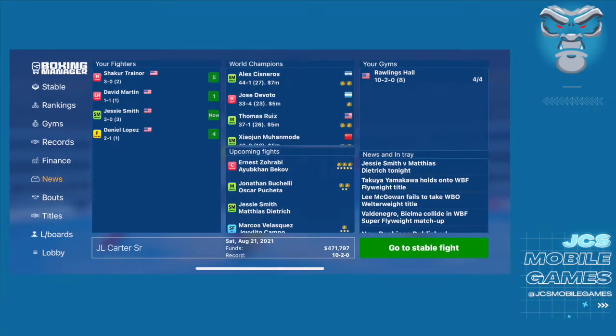What's up everybody, this is JCS, or JCS Mobile Games. In this video I'm going to give you my interpretation of how to make in-fight adjustments on Boxing Manager. These are just my tips and strategies — they don't necessarily work for every fight or every fighter, but it is a similar approach I take to every fight with the context of understanding everyone's strengths and weaknesses, with the objective of getting a knockout or getting out of that fight as quickly as possible.